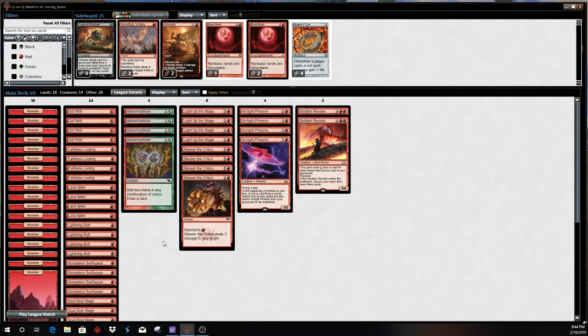Anamorphose and Faithless Looting are here to cycle through your deck, as is Light Up the Stage. Anamorphose is a free spell to allow you to cycle into more action, reduce the amount of lands you have to play. Faithless Looting helps you cycle through your dead draws — your Gut Shots, your Arclight Phoenixes and such.